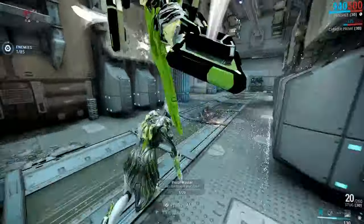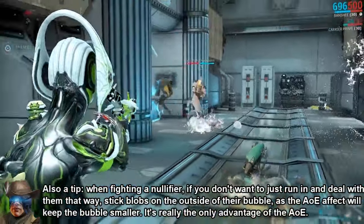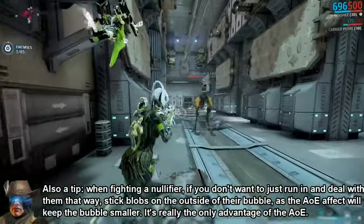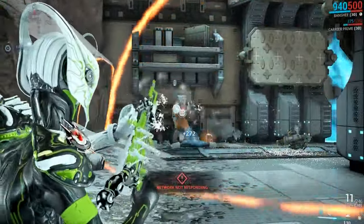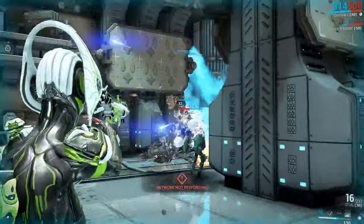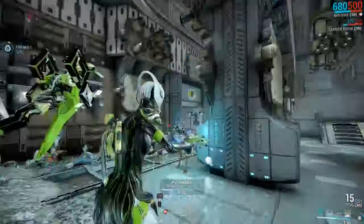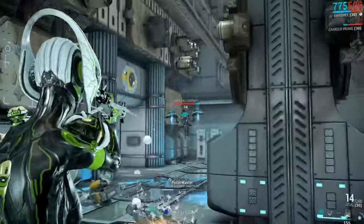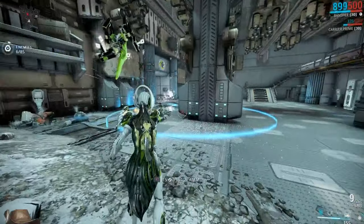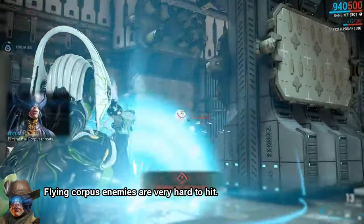Similar to the tar mutilus moa from the infested, which shoots puddles of tar that slows and damages its enemies, blobs now form small pools when impacting floors that stack up to 10 times, increasing in size and damage up to about 8 meters or so across in either direction. Enemy speed is also slowed by 10-30% depending on the stack amount in the pool, and the pool shrinks in size by about one stack or blob every second, with additional blobs adding and refreshing the stacks.